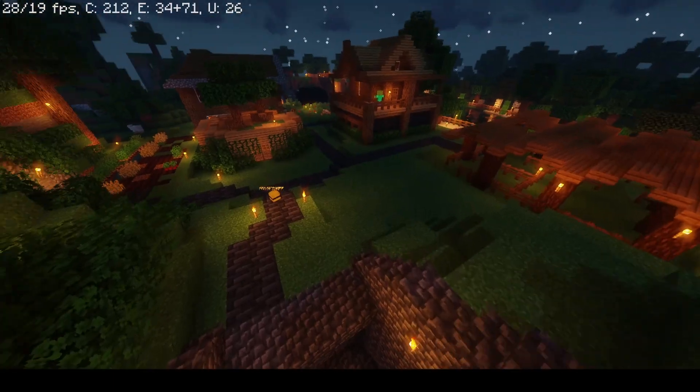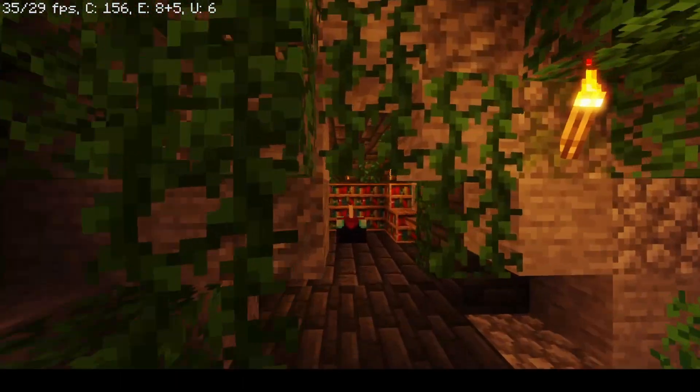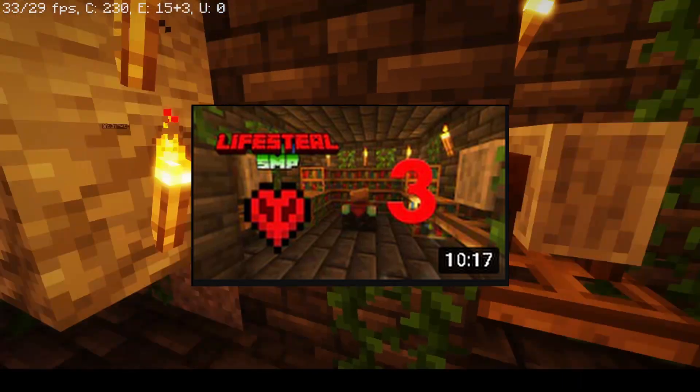In episode 2 we found diamonds, then in episode 3 we decided to use our diamonds to build this enchanting room, which turned out to be very great. It was a great video, one of my favorite thumbnails.